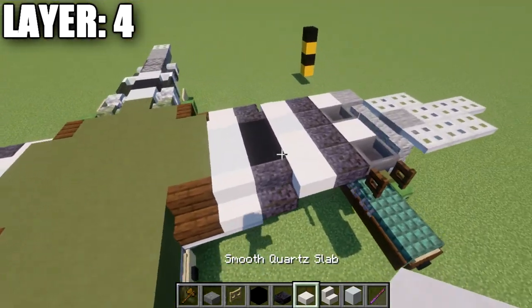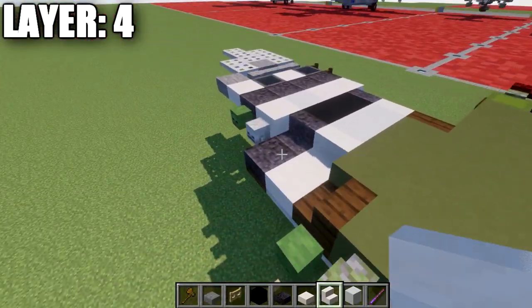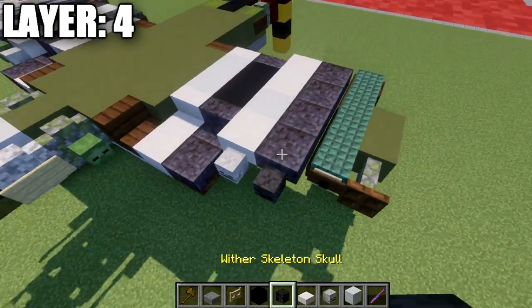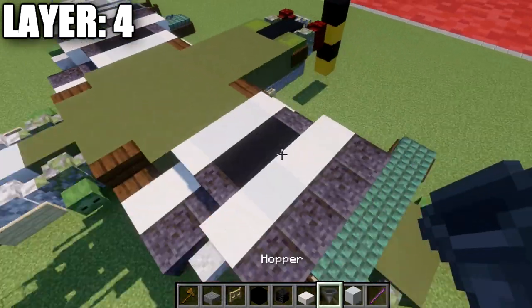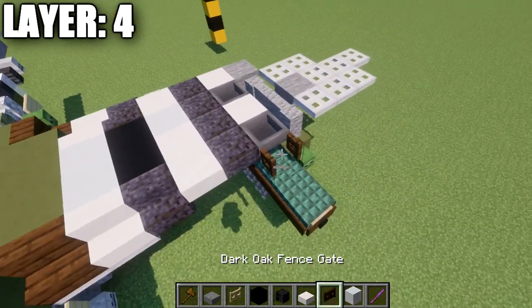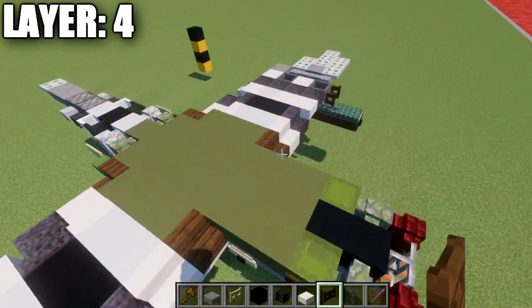Next, place a quartz stair, two black concrete blocks back, a smooth quartz stair, and a smooth quartz slab. The following row uses polished blackstone: a polished blackstone stair, two black concrete blocks, another polished blackstone stair, and a polished blackstone slab on the end. After that, place a quartz top slab, a quartz upside-down stair, a white concrete block, another quartz upside-down stair, and a skeleton skull off the side of that stair. Then a row of four polished blackstone top slabs with skeleton skulls on the sides toward the trailing edge of the wing.